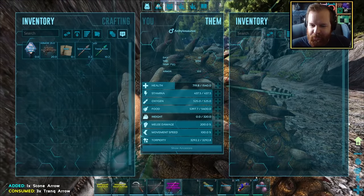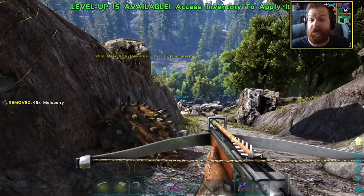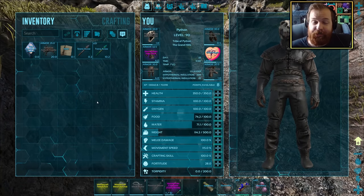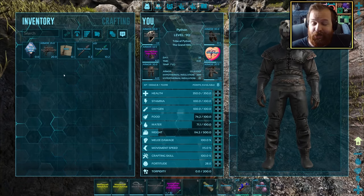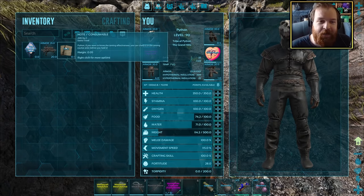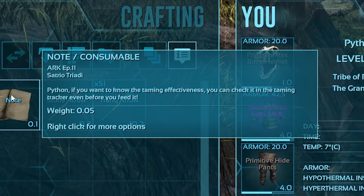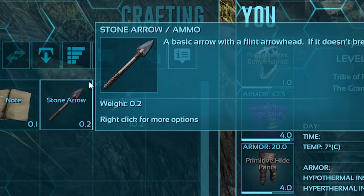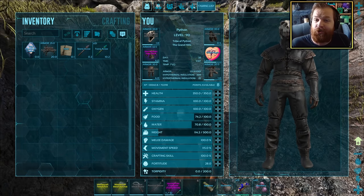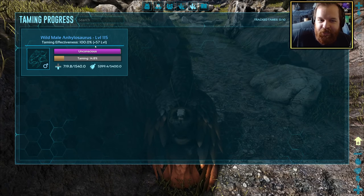Everything is good. Let's give you some Mejoberries, and now ladies and gentlemen, we play the waiting game. While this guy is taming, it gives me an opportunity to do the comment of the day, because it actually relates to taming. Satrio Triadi says: 'Python, if you want to know the taming effectiveness, you can check it in the taming tracker even before you feed it.' That would be this thing here — the taming list, the fifth button along the top. Check it out — plus 57 levels!